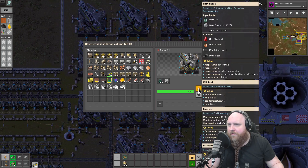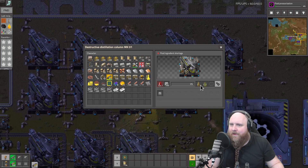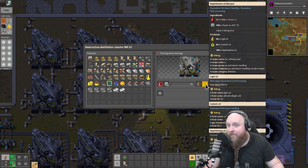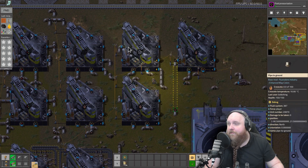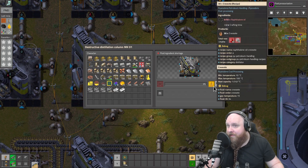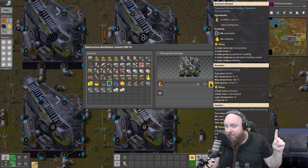The middle oil can be cracked again into light oil, carbolic oil, and naphthalene oil. The carbolic oil goes all the way over here and is turned into even more creosote. The naphthalene oil also gets turned into even more creosote. The light oil goes over here and gets turned into aromatics and gasoline.